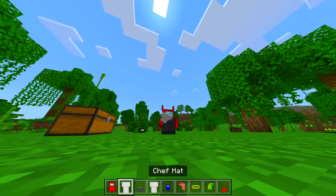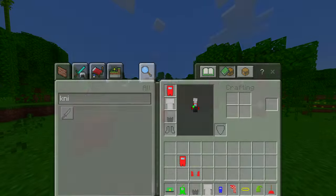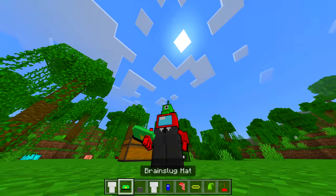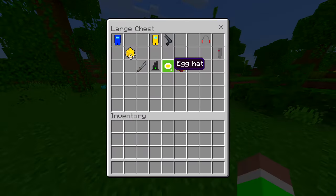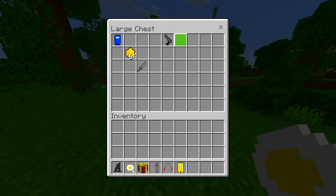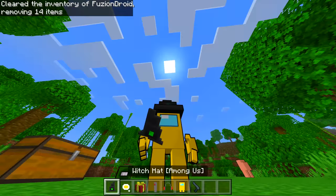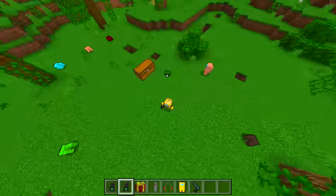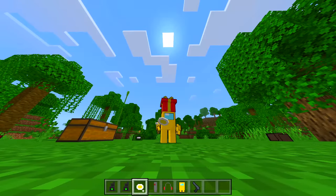We already have the black suit on. Let's switch these ones over — oh, colonel hat! Yeah, I look sick. Brain slug hat — yeah, guys, you should definitely check out this mod for yourself. Witch hat — let's try these last ones and become a yellow crewmate. Witch hat looks cool!